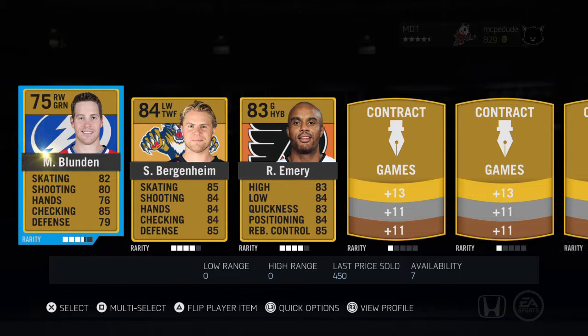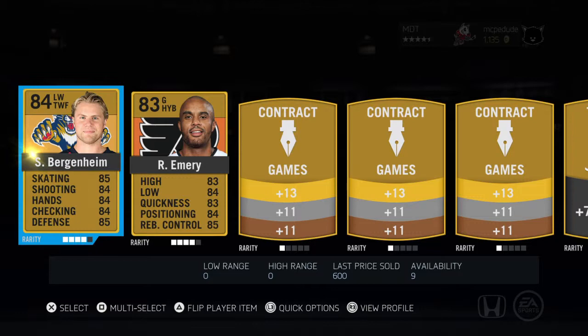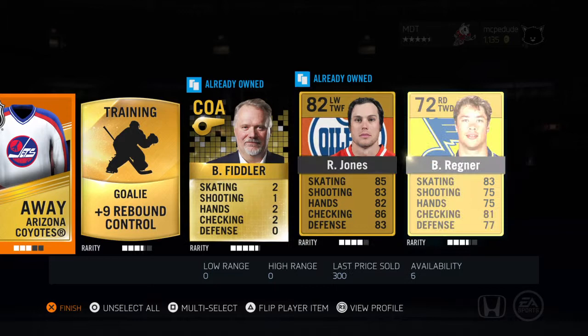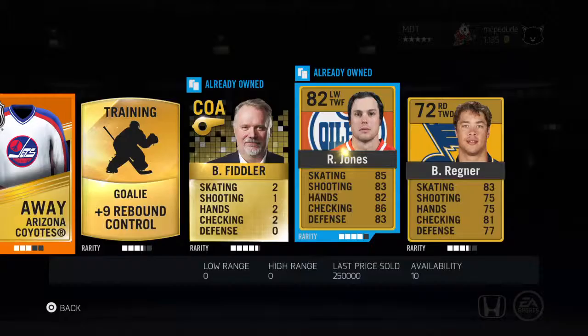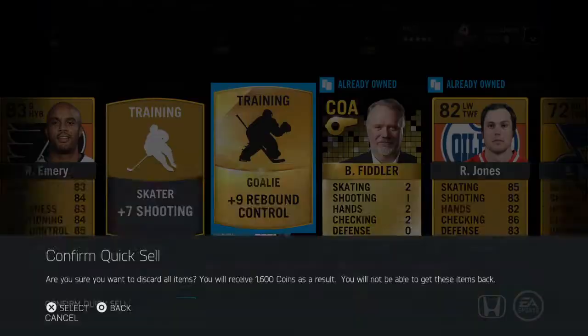Michael Blunden — used to be a Habs player — we're just gonna quick sell you right from the start. Let's check the quick sell: yeah, nothing good. Sean Bergenheim — yeah. We'll take these contracts, and this jersey. Nothing really good in this pack. Oh, 250k coin buying — kids, that's coin selling right there, or a giveaway. Quick sell that.